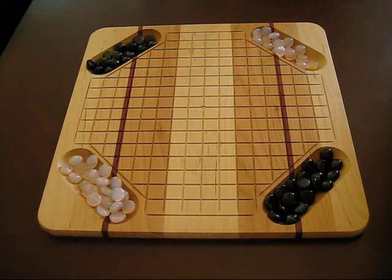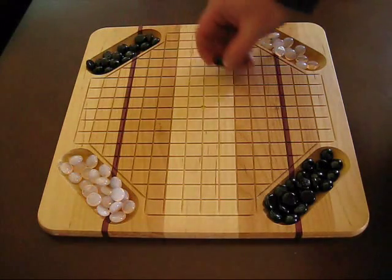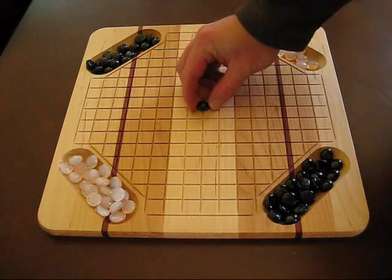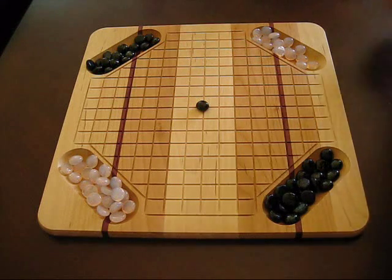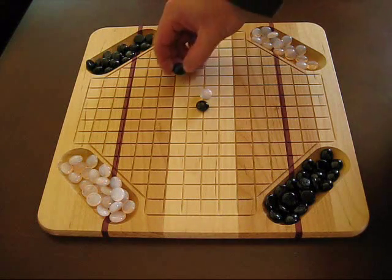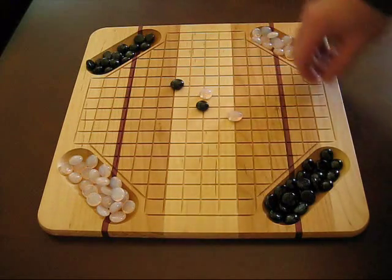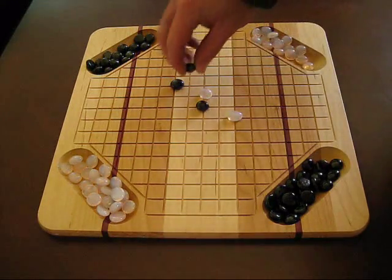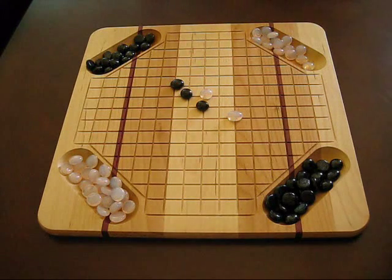You've got two players. You go ahead and decide who goes first. Let's just assume black is first in this game. The first player is going to put his gem right in the very middle of the pentagon board, and then it would be the white gem's turn. You can go ahead and just take turns alternating. You can place your gems wherever you want on the board. The idea is to get five gems in a row.